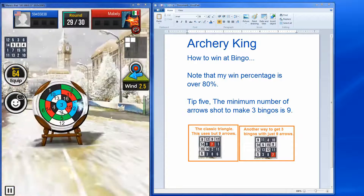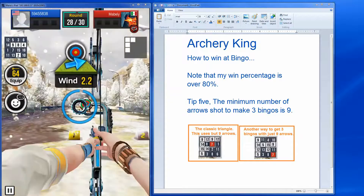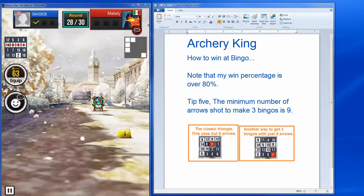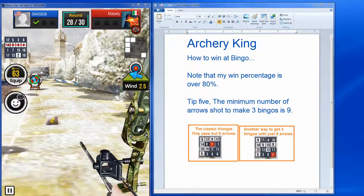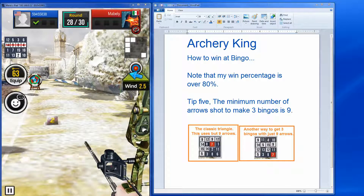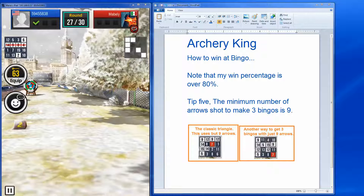The minimum number of arrows shot to make three bingos is nine — that's really my goal, to shoot just nine arrows. That's sometimes hard to do; it depends on luck. Number fourteen — that's five arrows shot. Best case scenario is four more arrows and I'll have a win, but it depends on how it goes. I've displayed two ways that can happen on screen.